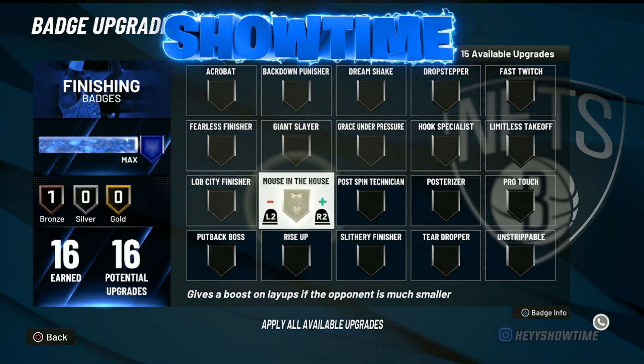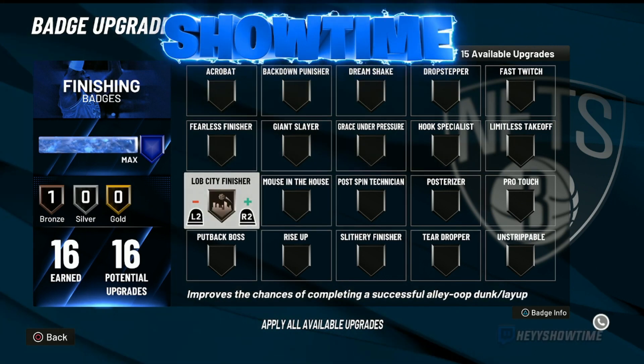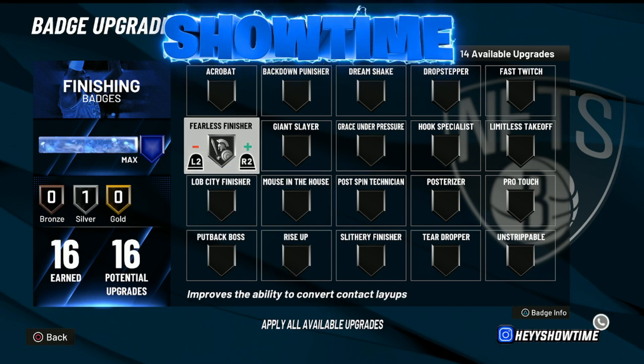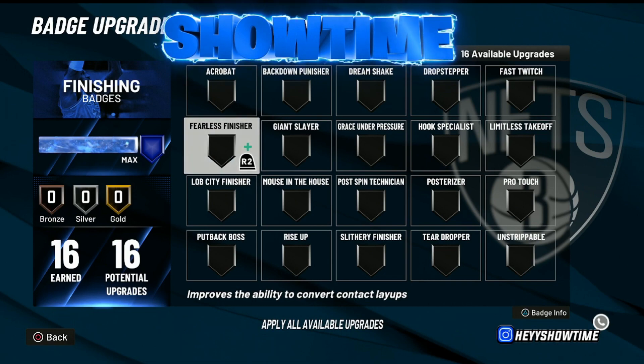Another great badge you can use on silver is Mouse in the House. A lot of people use it on silver and it works great — it's more suited if you're a taller center build, so if you're six foot ten or taller this badge can work in your advantage and save badge points. Lob City Finisher is another one — I'd say you can even use it on bronze to save more points, but silver works great too. Fearless Finisher is okay on silver, and those are the main finishing badges I'd recommend.